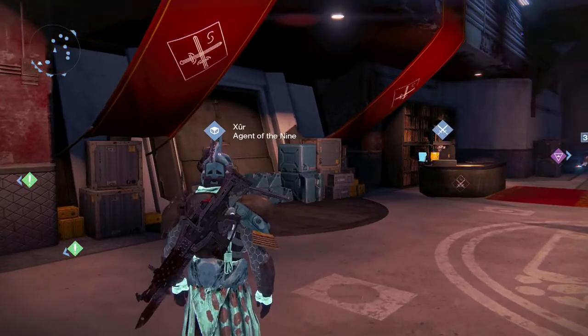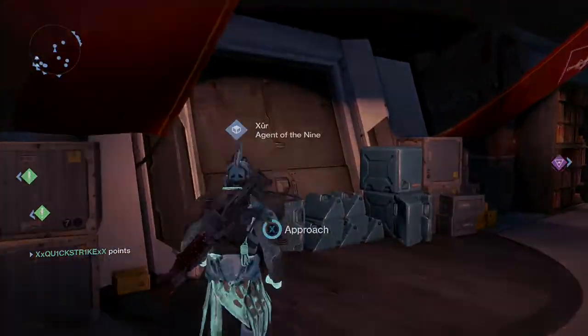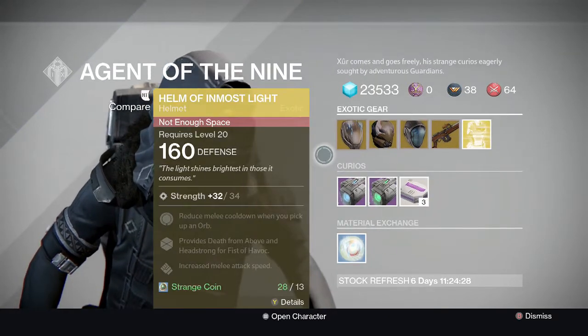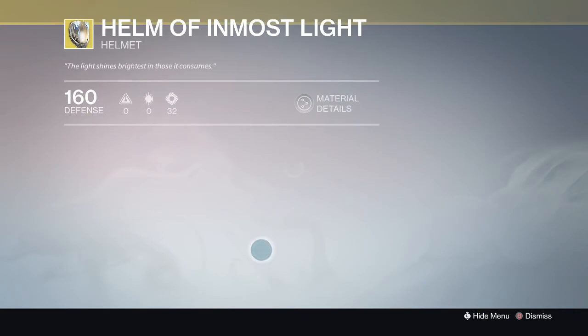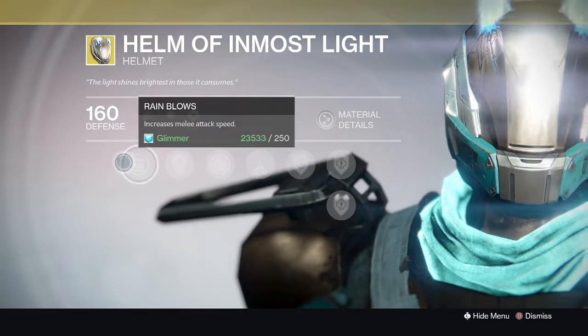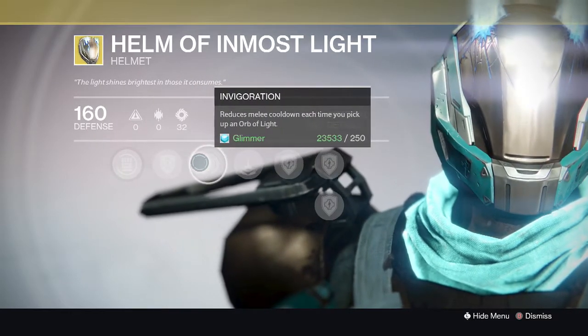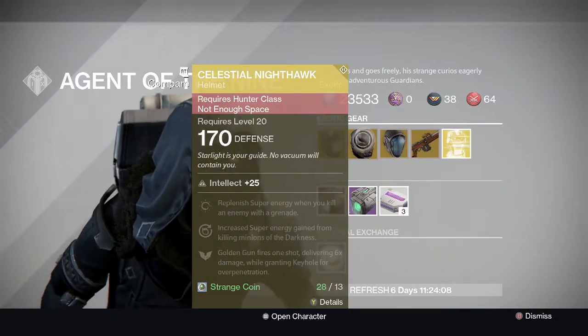I know I've been posting a lot of Destiny, but don't worry, more stuff is coming. So let's see what Xur has. First off he has the Helm of Inmost Light, an amazing helmet for the Titan. It's pretty damn badass, I really like it. Let's just see what the perks are — once again, an amazing helmet for the Titan.